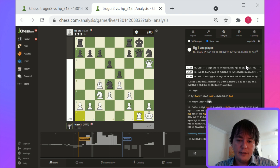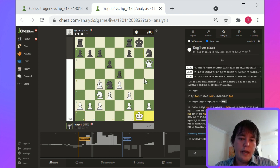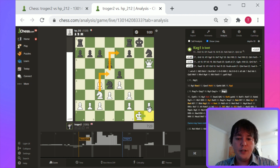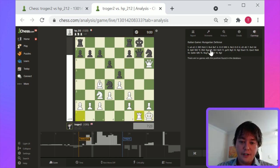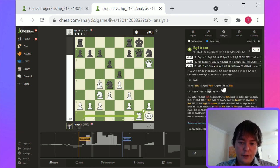Queen takes g1, and now white's attack is a little bit diminished. Probably the best way to follow it up is Knight d5, Knight d7. King g1 here is, I think, the best. King g1 and then basically I think white does have the advantage here. Let's just look at how the actual game turned out. This is a pretty, very interesting, pretty volatile game.